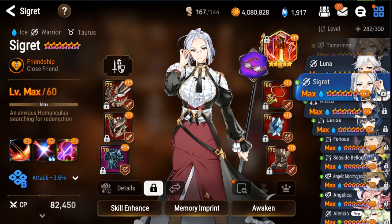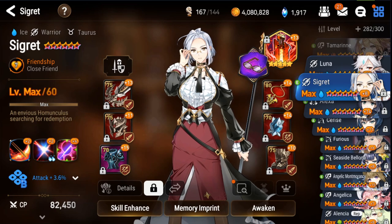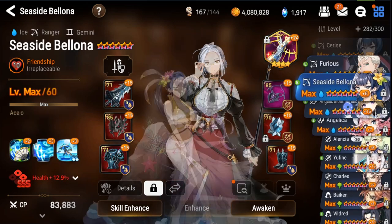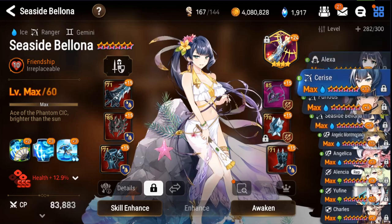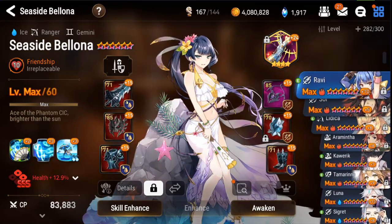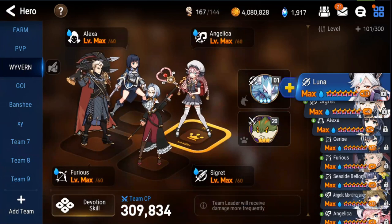If you work on those options, that's going to be your best bet for Wyvern 12 moving into Wyvern 13 — it's going to be a very strong team. You could additionally put Seaside Bell in there in place of Furious, but I think Furious is going to do very well for you in that team.